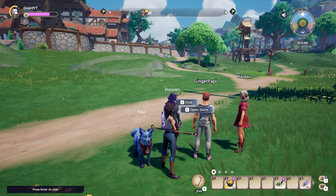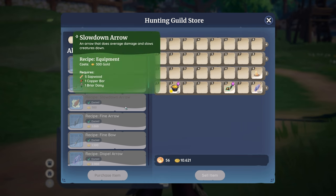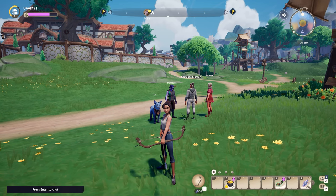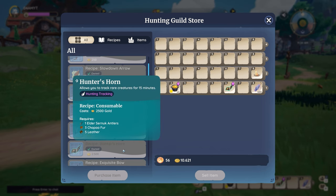After you've done that, you want to talk to Hussain. He sells you all sorts of recipes for different types of bows as well as projectiles, but I recommend you to focus on the Dispel Arrow exclusively. I still work with the makeshift bow, as upgraded bows will not increase your damage output, only the range, which is not necessary. You should also get your hands on the Hunter's Horn blueprints, so you can track down these rare creatures a lot easier.